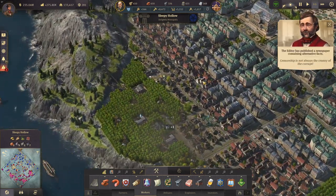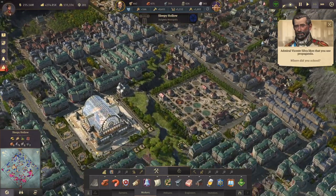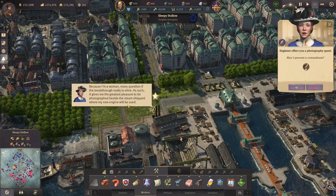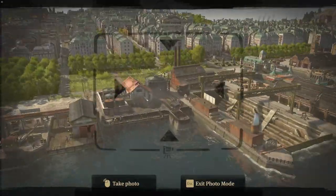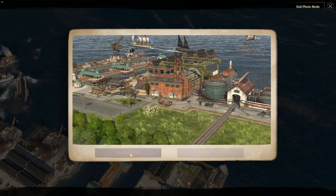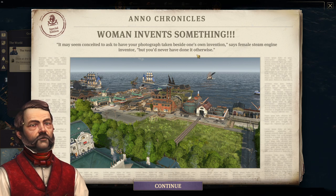Unfortunately we destroyed Hugo, and Hugo kind of had beautiful propaganda against riots — the minus 100% riot article — and we kind of bumped that. Unfortunately. Second photography quest: 'Because I'm a woman, many question if the breakthrough really is mine. As such it gives me the greatest pleasure to be photographed beside the steam shipyard where my new engine will be used.' And she wants to be photographed here with the steam shipyard.